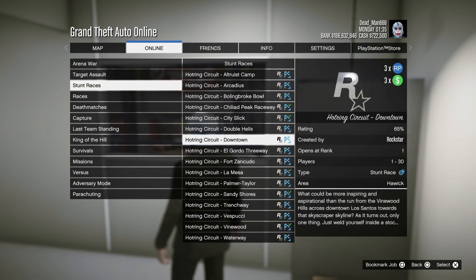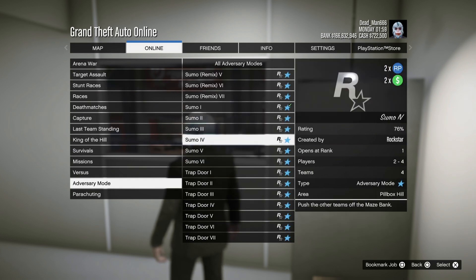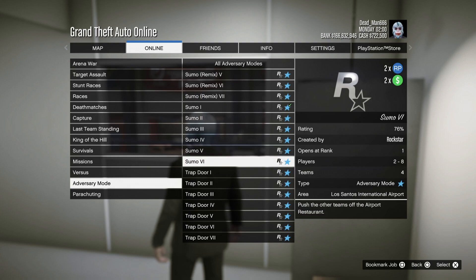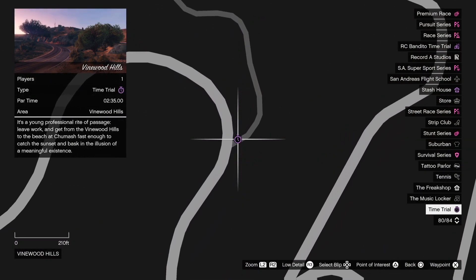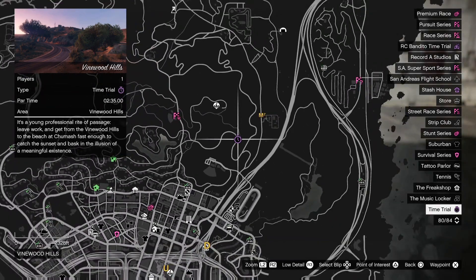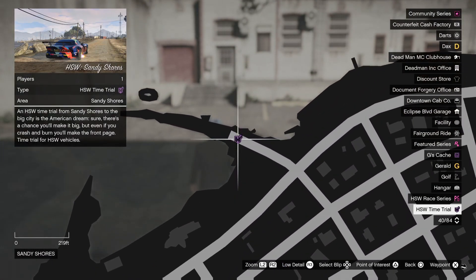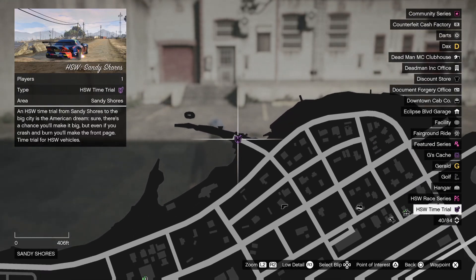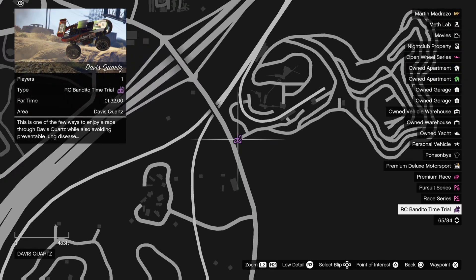We've also got the Hot Ring Races paying triple money, and there are six new ones in the game this week. Adversary mode, we've got the Sumo — that is paying double money and double RP. Your time trial for this week is up at Vinewood Hills. Your HSW time trial is up at Sandy Shores. And finally, the RC Bandito time trial is over at Davis Courts.